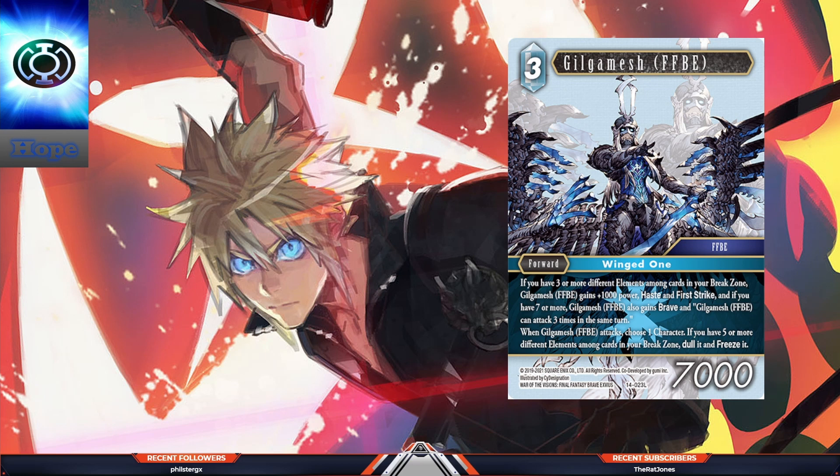If you could get forwards in one light or dark and use the summons from the opposite, it can get you two elements fairly safely. The way people are looking at potentially getting to seven is by using the Emperor — the Opus 12 Emperor, the two-cost 5k, where if it dies you can search for an Emperor to put into your break zone to return it to play. So they're searching for the Dark Emperor, putting that in the break zone, returning the Emperor to play — there's your dark card without having to quote-unquote die.